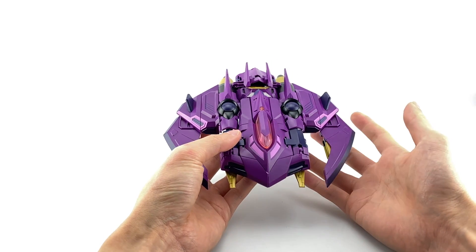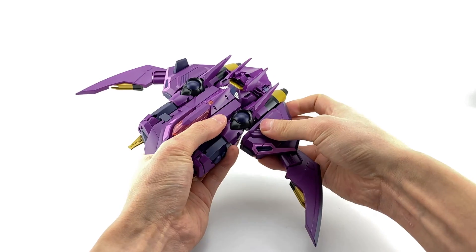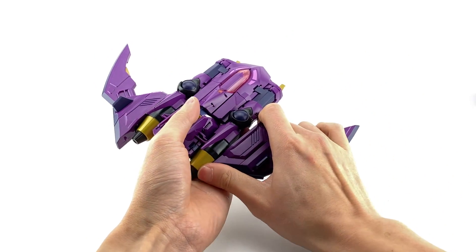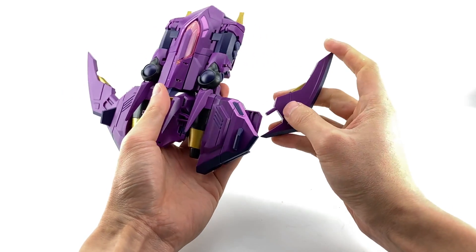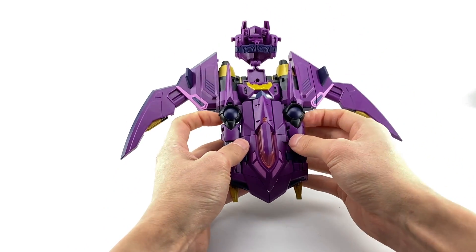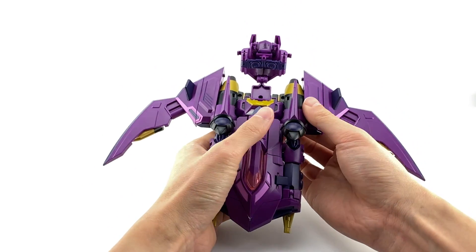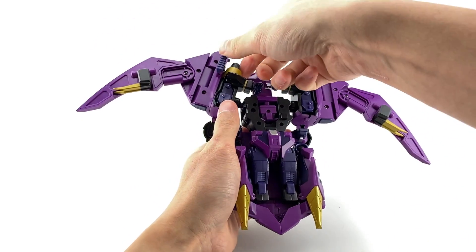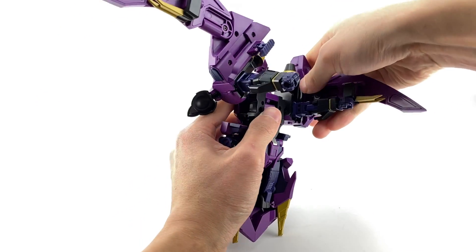Let's get into the transformation, starting with the panels on the back — they rock back on a set of double hinges and tab in here and here. My right one tends to be a little bit loose. Next, untab this section here, lift that up, and come to the back to untab what end up being the toes and shoulder sections. Rotate up on a hinge at the shoulder joint, bring the arms down, and these pieces fold back down.